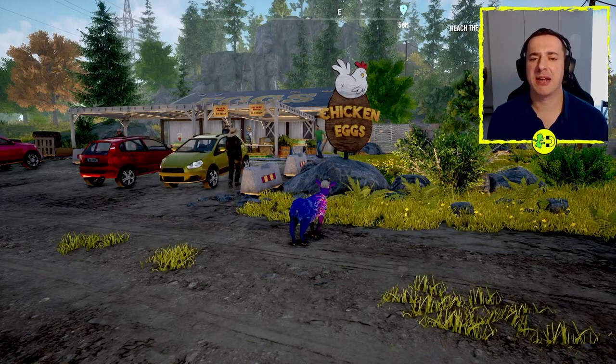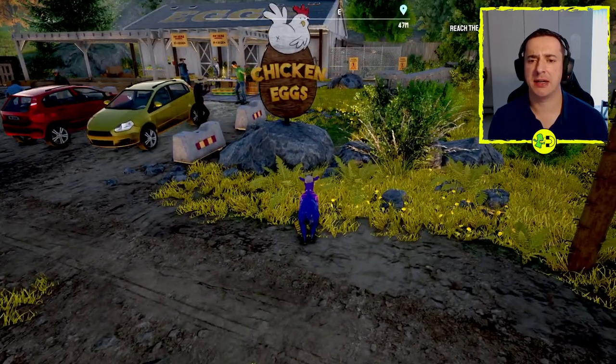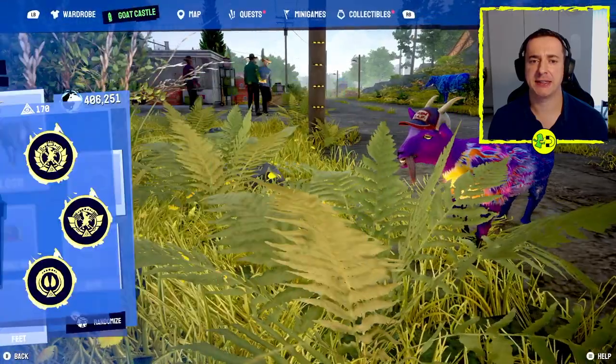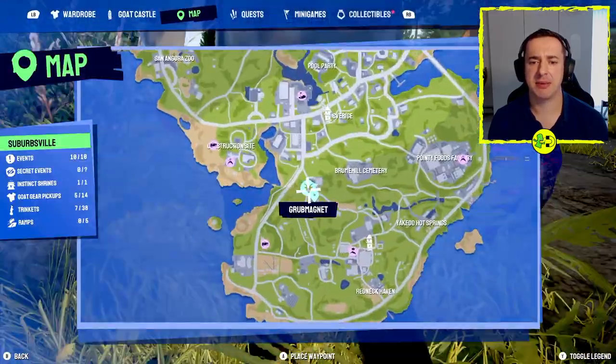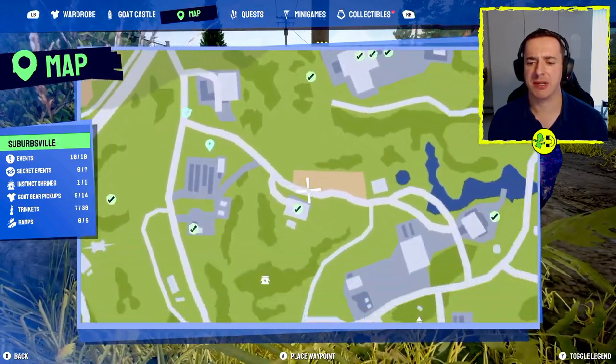Hey everyone, I'm here at Goat Simulator 3 with another secret hidden event for you. So this is over in this area, Chicken Eggs. And if we look on the map, this is here in Fair Meadows Ranch. So that's where you want to go.